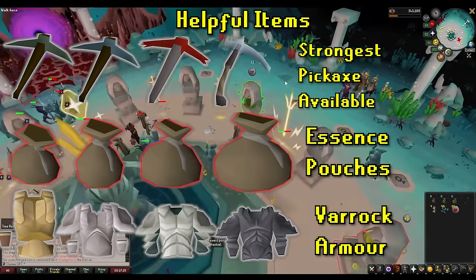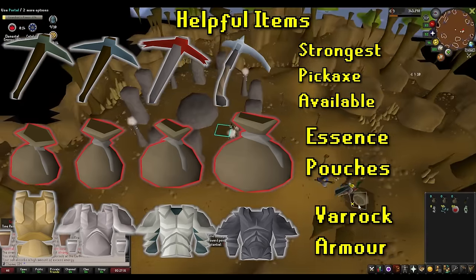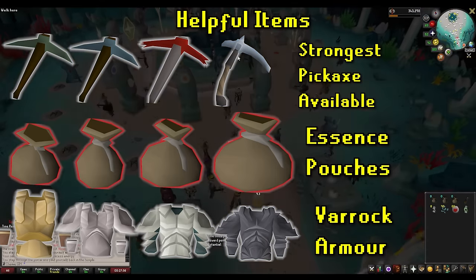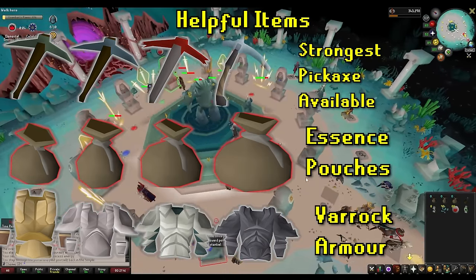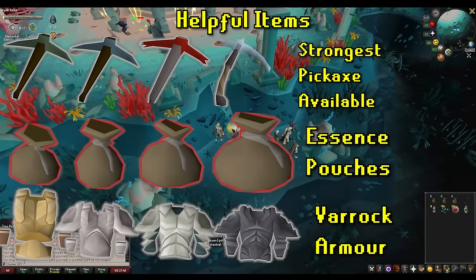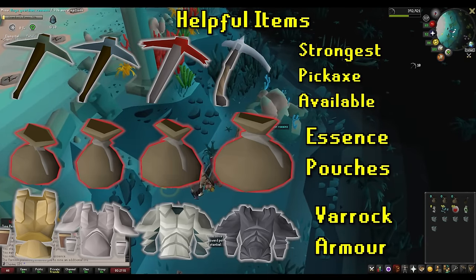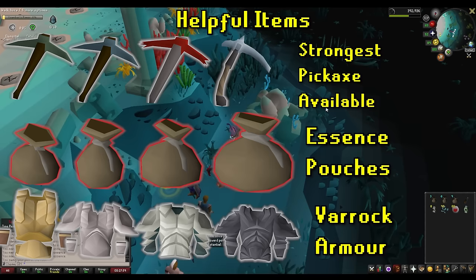The Varrock armor — any of the variations — has a 10% chance to mine two ores at once. This is super helpful when mining the fragments and makes a pretty noticeable difference. The requirements for Varrock armor tier 1 via the easy diaries are really simple and I'd highly recommend knocking it out. Most other helpful equipment is obtained during the minigame as part of the rewards. There's also optional equipment specifically for crafting combination runes during this minigame, which I'll cover in an entirely separate video — so subscribe and stay tuned.